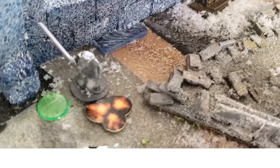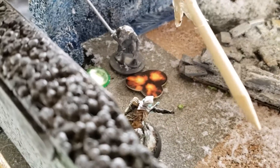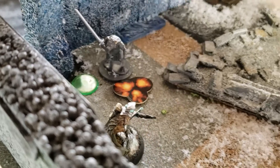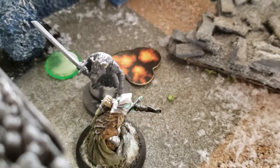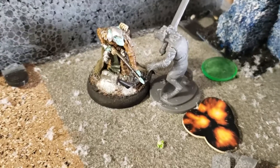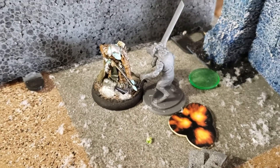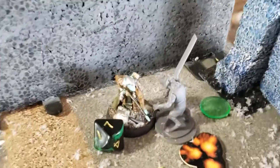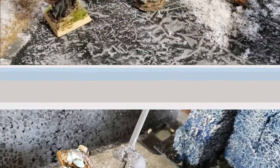Onto creature phase one. Creature phase one is only gnoll knights - all other creatures move on phase two. This gnoll is going to move towards the archer with one action, right there, and attacks my elf archer. The glowing gnoll won the fight with an 18 minus my armor of 11, giving me seven points of damage. My archer has seven points of damage - I believe he only has 10 armor.